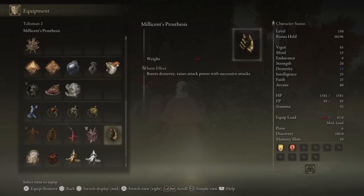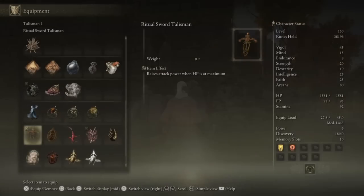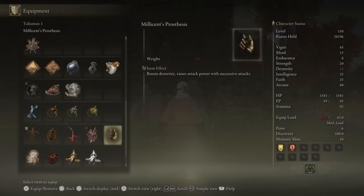You can also use Millicent's Prosthesis if you have that, but the reason why I'm not using both is because you can't get both of them in one playthrough. However, if you are on new game plus and have both of them, then feel free to replace the Ritual Sword Talisman with the other one and your damage will be insane.